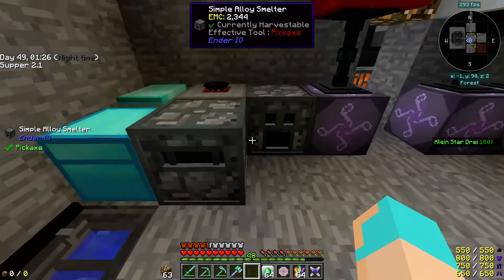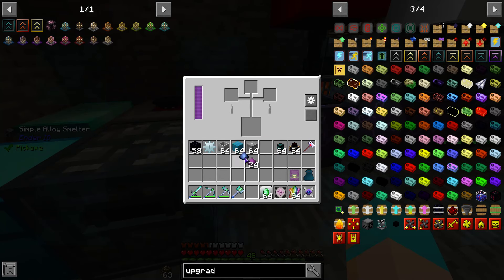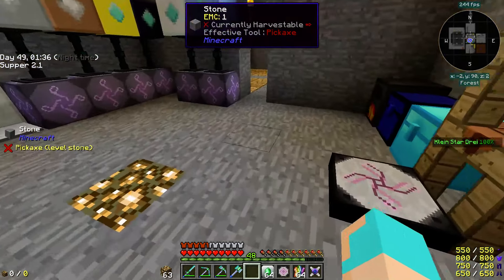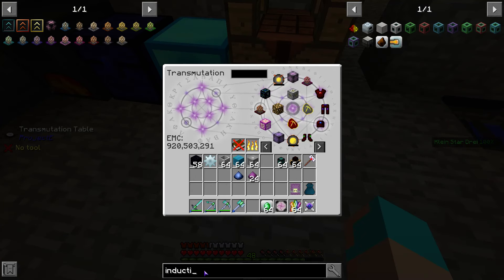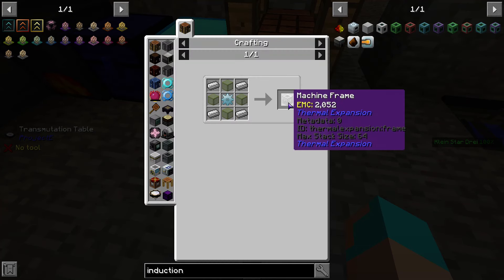I'm sorry it's freezing for you — you're not the only one. Had somebody who came in yesterday who had the same issue. It has to be the induction smelter. That being the case, how do I make the induction smelter? We need a machine frame, copper gears, and a redstone reception coil — that's any sand and an invar gear.